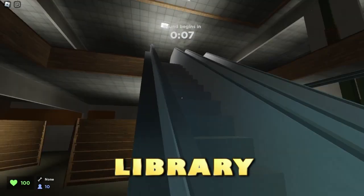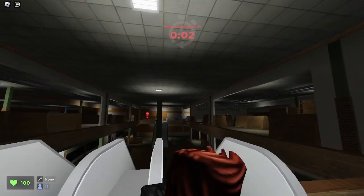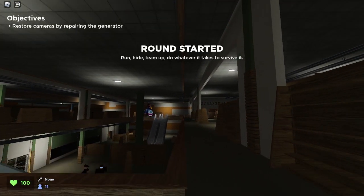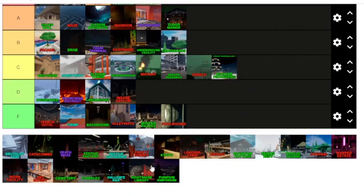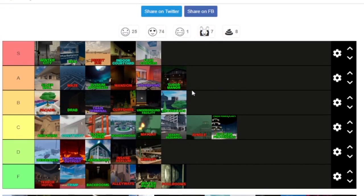Here we are in Library. Once again, another classic map. There's not a lot of space, which is not very good because next spots can cut you off — there are shelves everywhere. Ranking Library — not very good. I'm not giving this an F, but I'll give this a D tier.